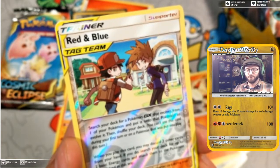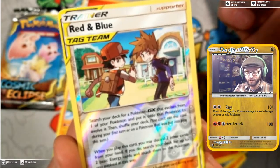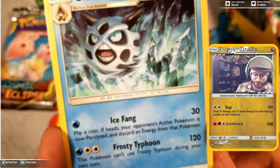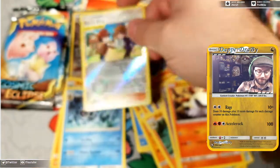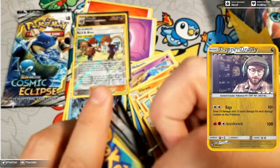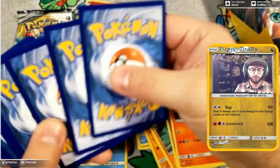A Red & Blue reverse — that is super nice! Red & Blue: search your deck for a Pokémon GX that evolves from one of your Pokémon and put it onto that Pokémon, discard two other cards, and you can attach two basic energies to it. Beautiful. And a rare Glalie — Frosty Typhoon, but this Pokémon cannot use Frosty Typhoon during your next turn. In this pre-release kit I wouldn't be able to use Red & Blue unless I pull a GX that evolves from one of my non-GXs.